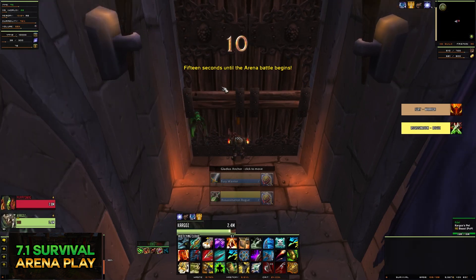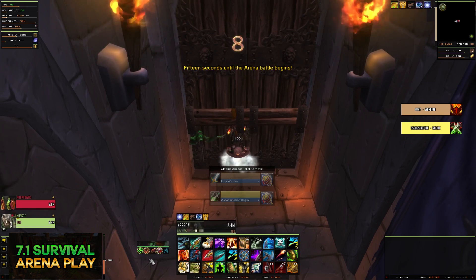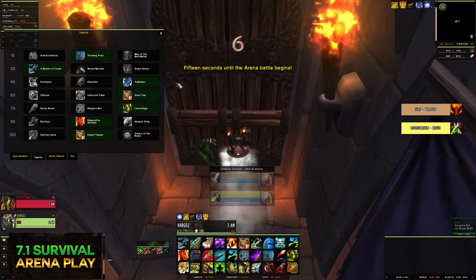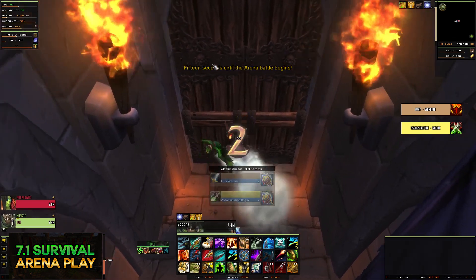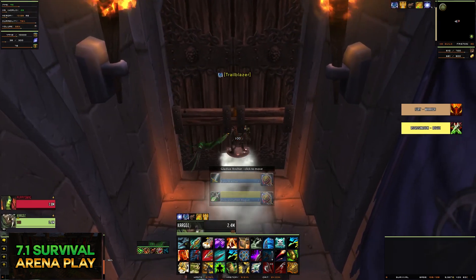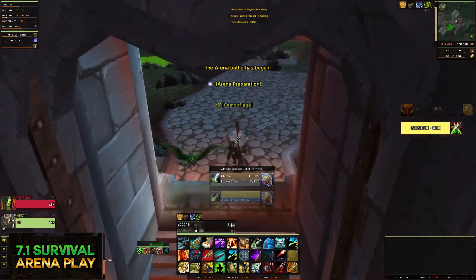Same team but now with a Fury Warrior, so we're going to switch the strat up a little bit. This map is harder to set up on — there's no big pillar — so we're going to take the offensive. I'm going to take stealth, not going to take throwing axes, and we're just going to stealth right out the gate and take the fight to them.